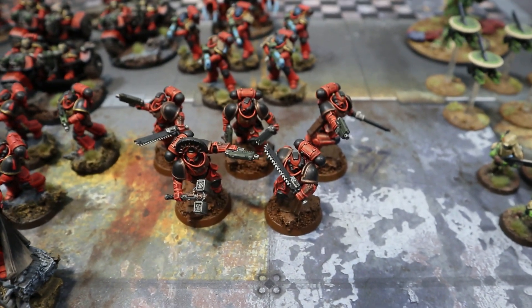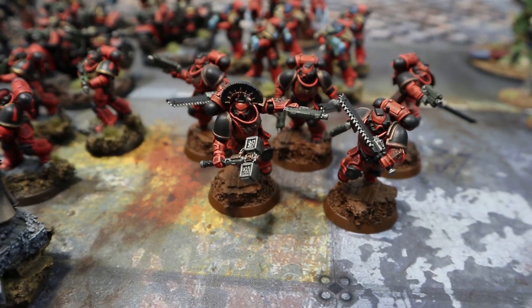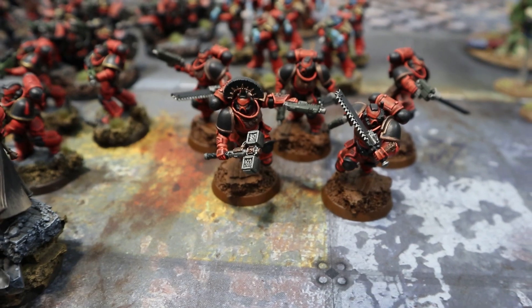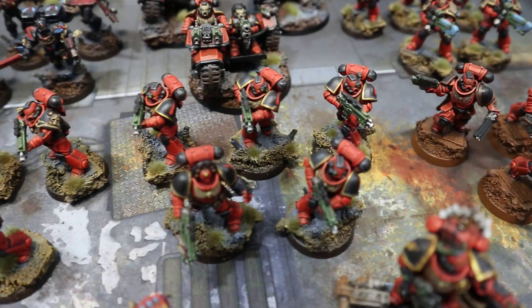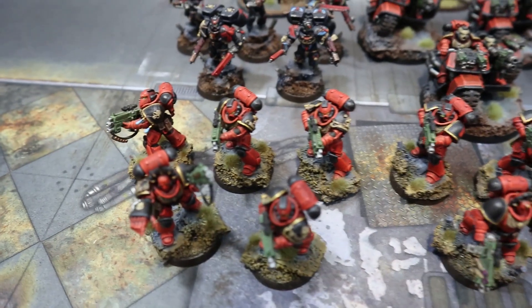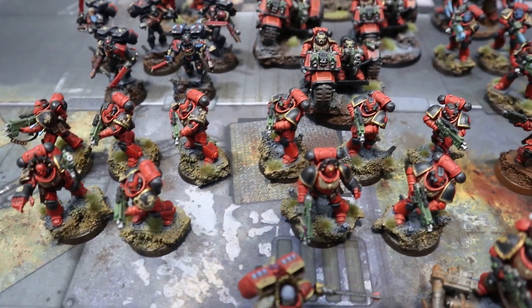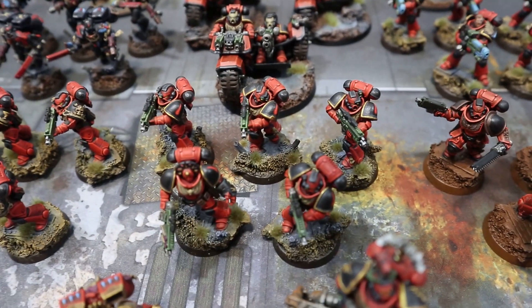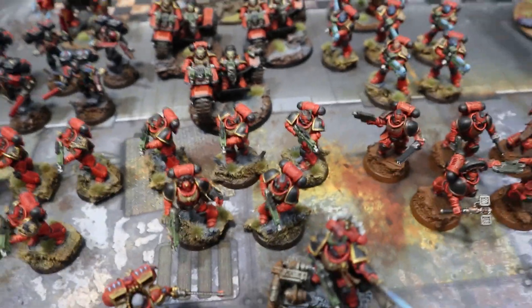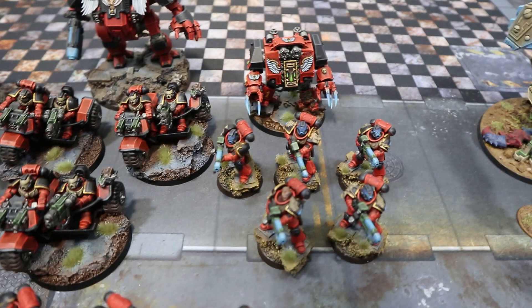Four of them have chainswords and heavy bolt pistols, and the leader has a thunder hammer and heavy bolt pistol. Then as usual we've got two five-man intercessor squads with auto bolt rifles and power fists on the sergeants. We'll see how these guys go today - I honestly don't think they'll be better than the assault intercessors, but we'll see.